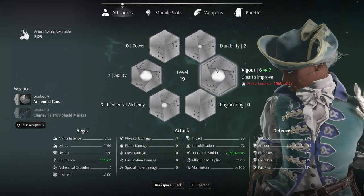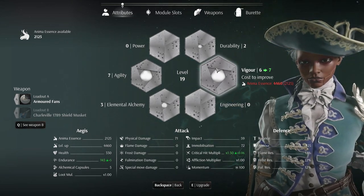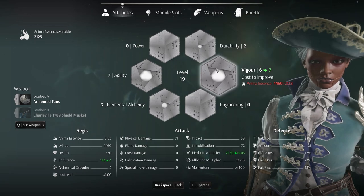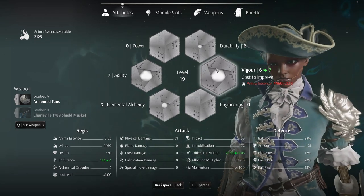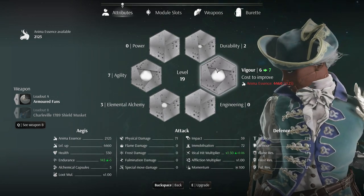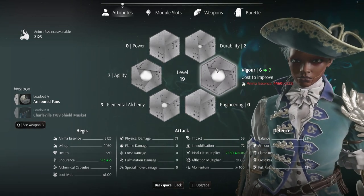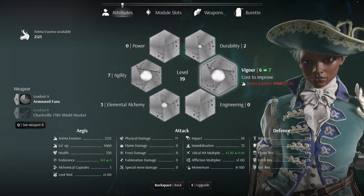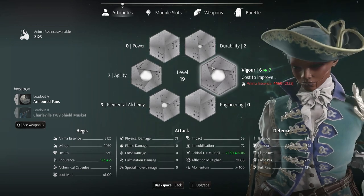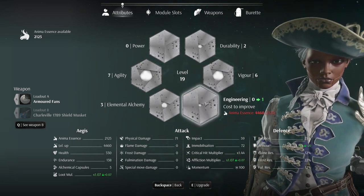Vigor in this game is different. It increases your endurance — your stamina. Obviously the more stamina you have the more you can continue hitting enemies, dodging, blocking hits and all of that. It also increases your critical hit multiplier. That's what happens when enemies are stance broken. In this game it's called immobilized, and when you hit them you'll see that status bar go up. Once they're immobilized you can perform a critical hit on them. So the higher your vigor, the more damage you'll do with that critical hit.